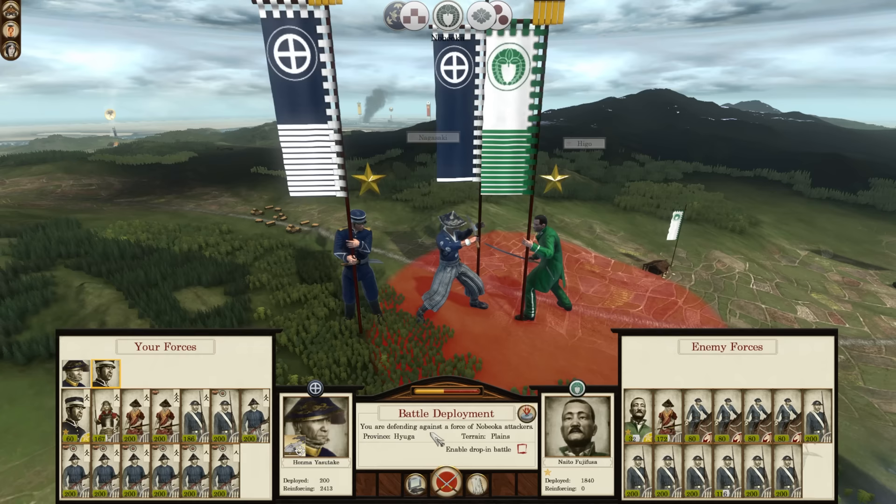We may well lose the second battle too, because it doesn't look good. Yes, we outnumber them, but they have cavalry and plenty of line infantry. We do have an offshore naval bombardment, but as many people in Twitch chat have pointed out, the AI likes to dodge artillery, so we need to try and pin them down and then danger-close it.